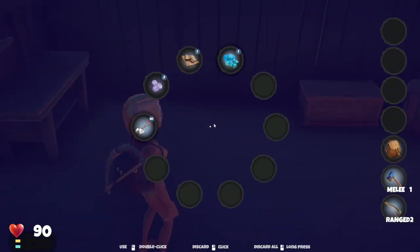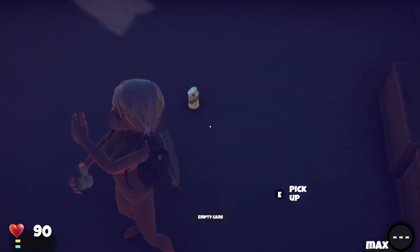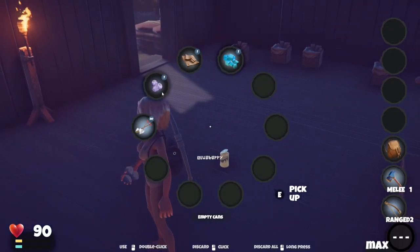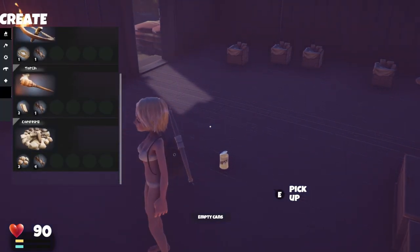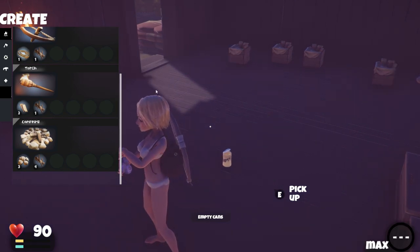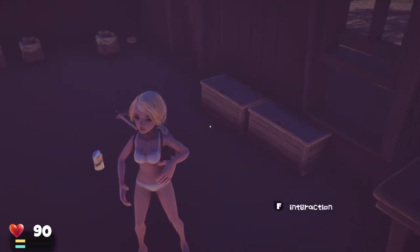If we die — we shouldn't die, we should be fine, right? Let's go ahead and eat some blueberries real quick. I know I should have done this before we started because it takes a minute to eat. I'm also going to see what we need for the campfire — I think it's branches. Four branches and three stone. We have like 60 stone over there, so we just need to get some more branches. Then we can cook up that raw rat meat.